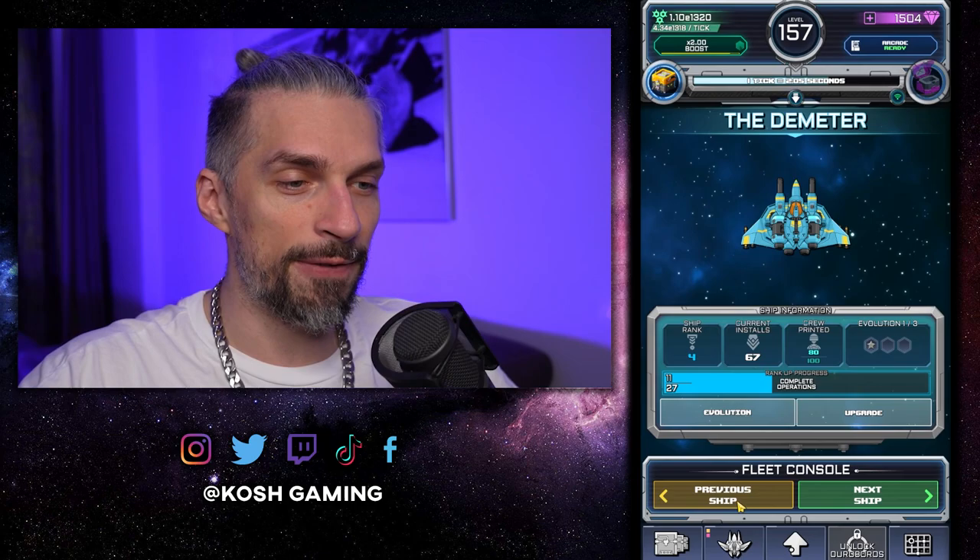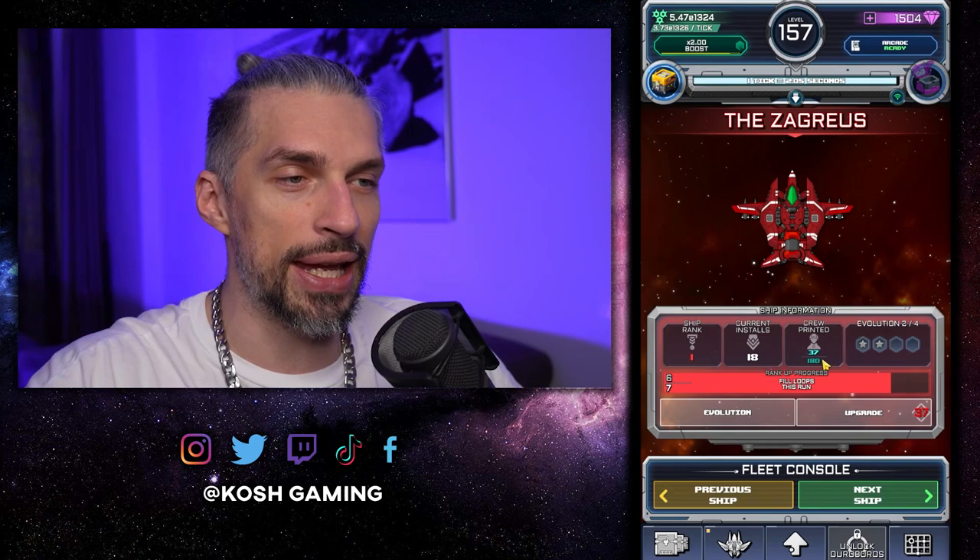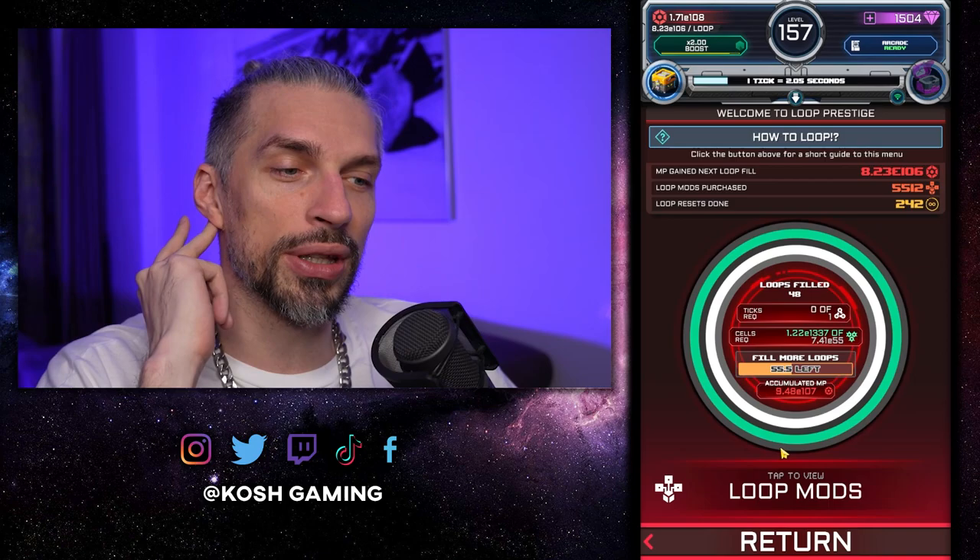We got some progression for the Koers, the Dimeter, and Zeus, so those bonuses will be more effective. Let's buy Zagras and compare the amount of MP we get — buying it straight away at the beginning without waiting. Upgrading as we go will allow us to fill the loops faster. Even with all the loop mods we have already, it's filling up by four loops at a time, so it's still taking a while.